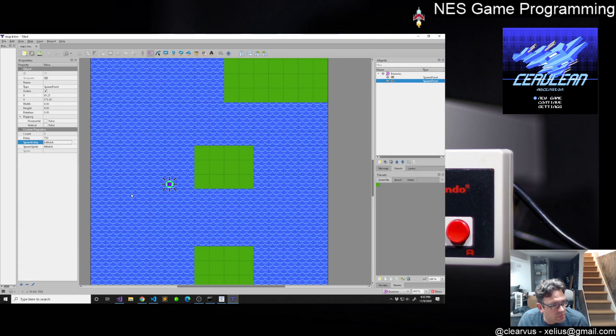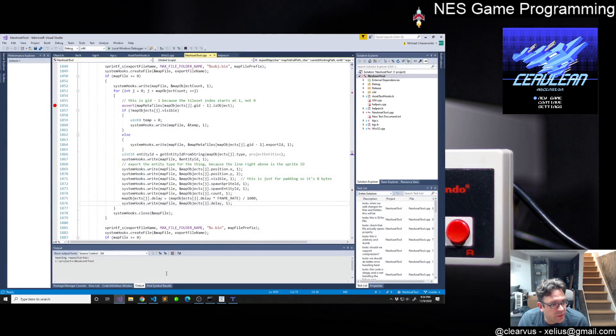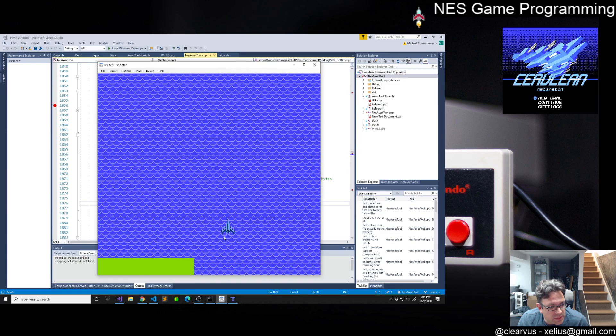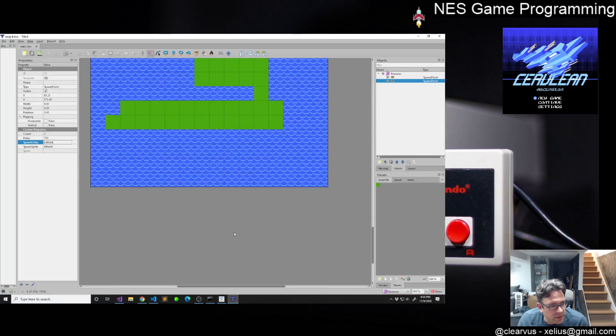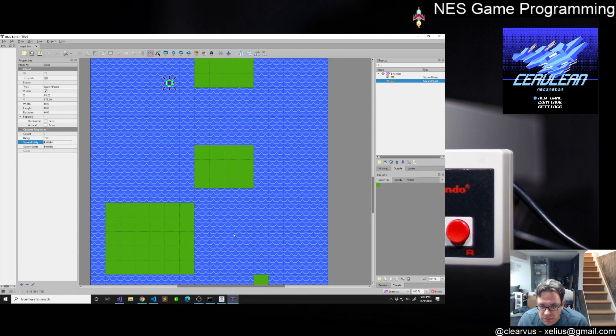We had to write the code in the asset tool to refactor all that stuff. We changed over all the JSON code to parse a little bit more cleanly so we could bring in these things more easily. We are at a point where now we have the game running - it's loading the enemies correctly with the appropriate sprites and appropriate behaviors, at least as far as they go. There's not a whole lot going on with those enemy behaviors.